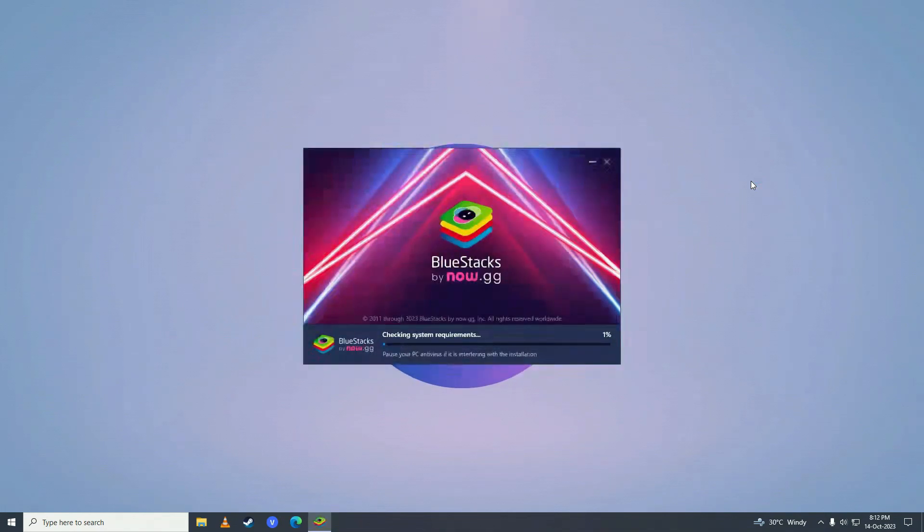After it's done downloading, it will start checking your system requirements. Once that's done, it will start installing — as you can see it's extracting the files that we downloaded.